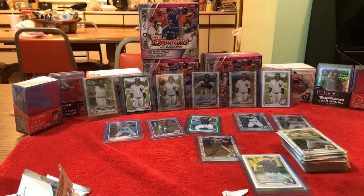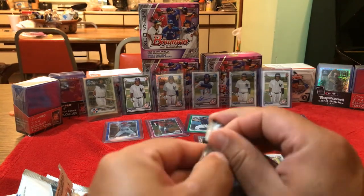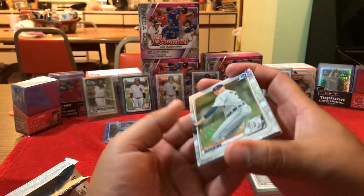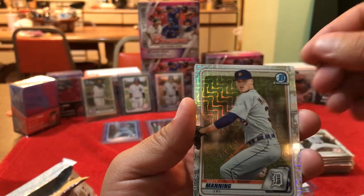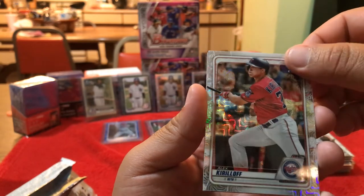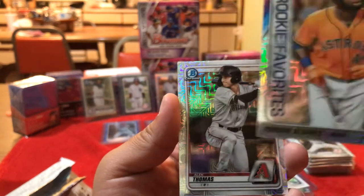Alright fellas, wish us luck — we're down to the two exclusive chrome packs, five-card chrome packs. We got another auto beast, dude! Can you imagine if we get a red numbered one? Look at the difference in these cards — Matt Manning. I pulled his paper card earlier, look at the difference. That's really nice. Alex Kirilov. And my favorite rookie of the year — Yordan Alvarez! That dude — look out for him, nice.